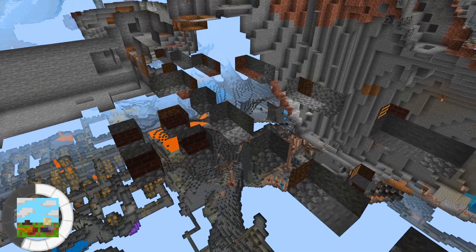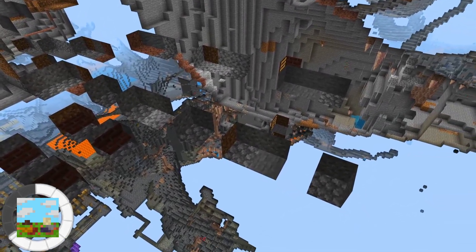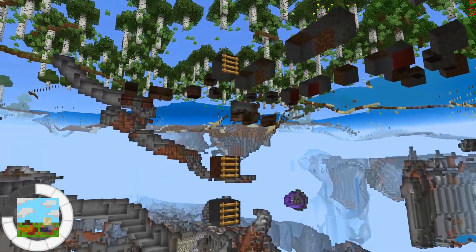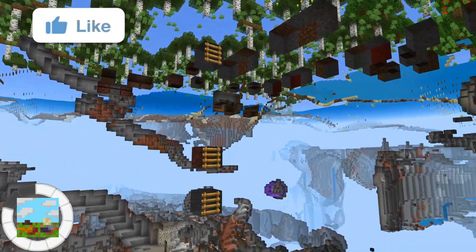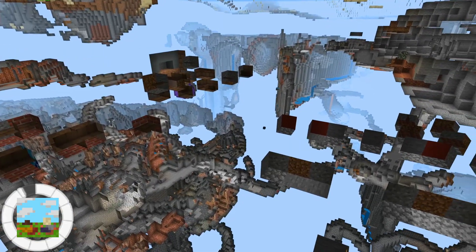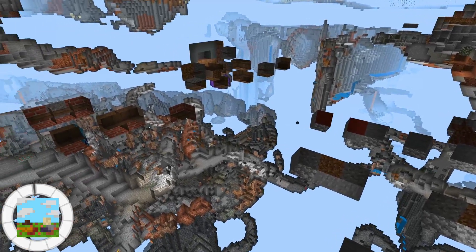There are many types of items you can get from the suspicious gravel in trail ruins, but the most valuable items are pottery sherds and smithing templates since they have a unique variant that is only found in trail ruins. The trail ruins structure itself is made up of mostly bricks and terracotta, which are all completely hidden by all of the dirt and stone blocks around them.